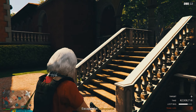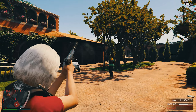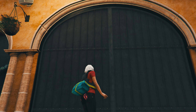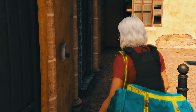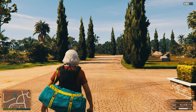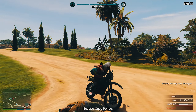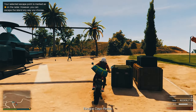Bravo! They have no idea they've been hit. Now get off that island. Your chosen extraction point is on your GPS now. Main docks — go.